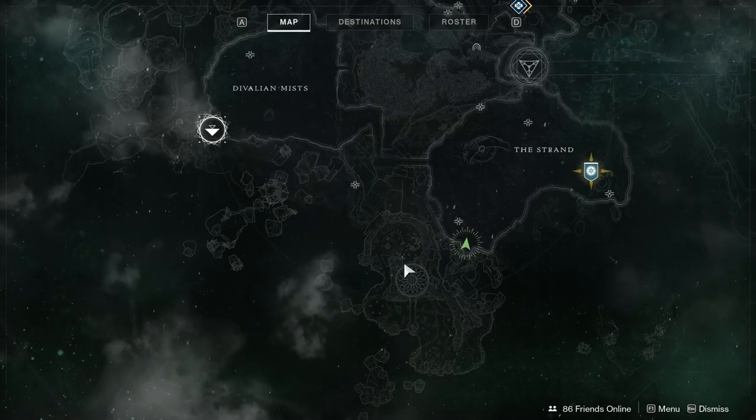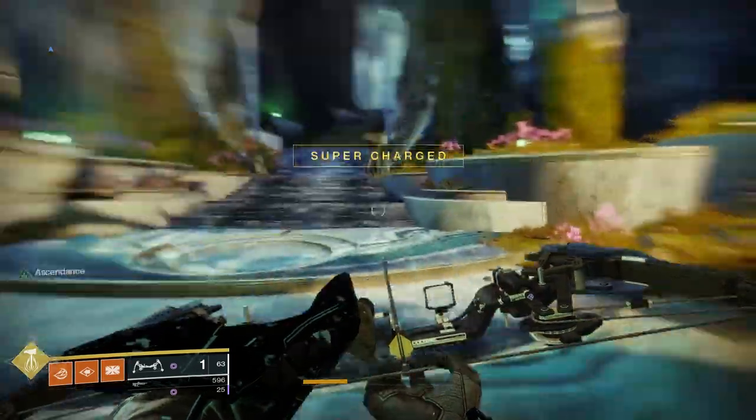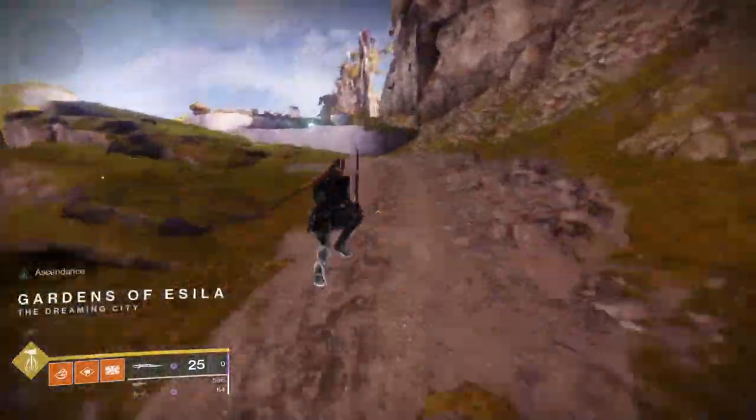Chest 4 is in the Garden of Ascilla. Go south when in the Strand to get to the Garden. Once you're in the Garden, you'll want to get onto the main floating bridge in the area, and in the middle of the bridge will be the platforms.